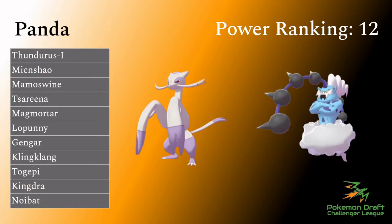In the 12th spot we've got Panda. Panda's got Thundurus, Mienshao, Mamoswine, Tsareena, Magmortar, Lopunny, Gengar, Klingklang, Togepi, Kingdra, and Noibat. This team's weird - that's where I'm going to start. The speed control options are a little lacking: you've basically got some max Airstream options, and I guess Noibat has Tailwind. There's a Kingdra, but without a very consistent rain mode it's not super reliable unless Thundurus sets Rain Dance - but then your Thundurus doesn't have a lot of output.